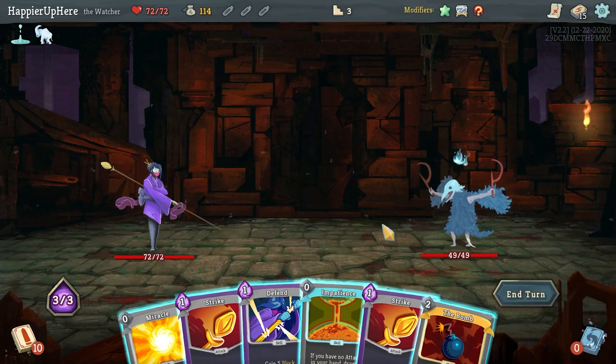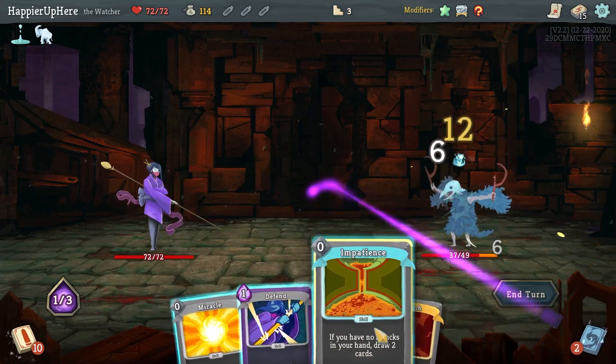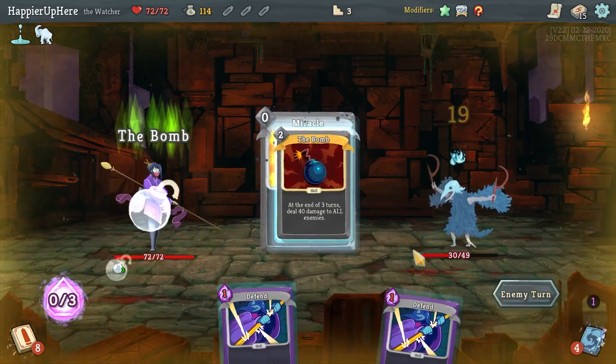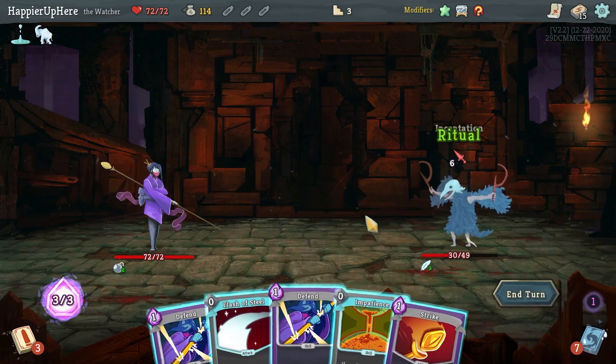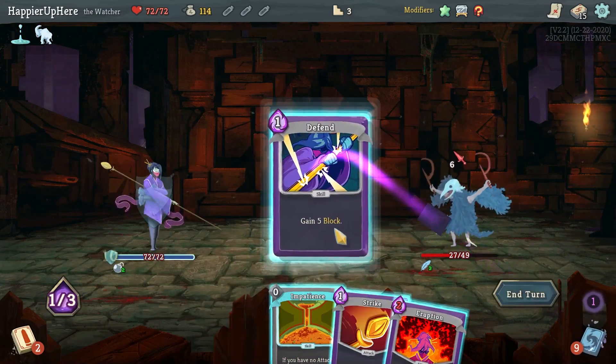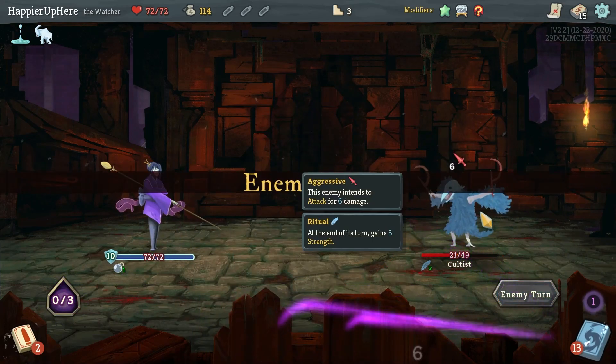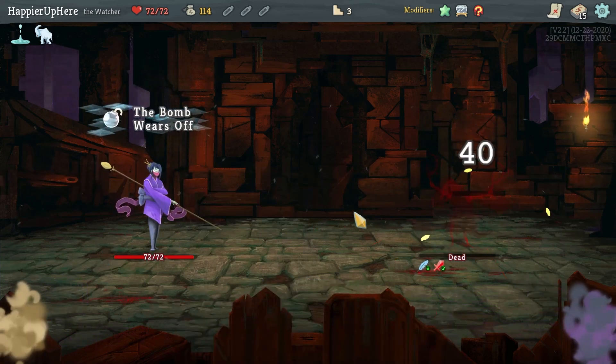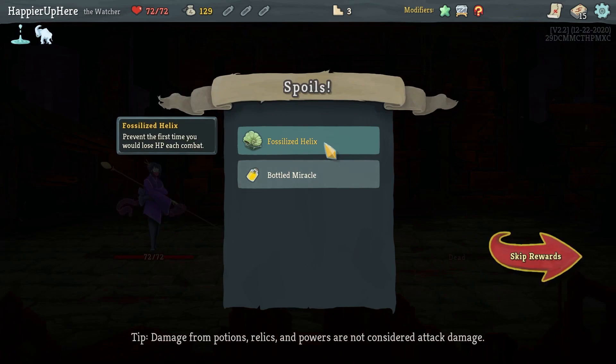Let's do Double Strike, then Impatience, Swift Strike — do I want to do the Bomb? Might as well. Six incoming, Flash of Steel, Double Defend, and at the end of this turn I'll deal 40 damage. Good.